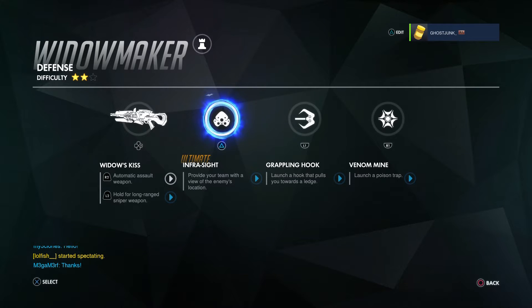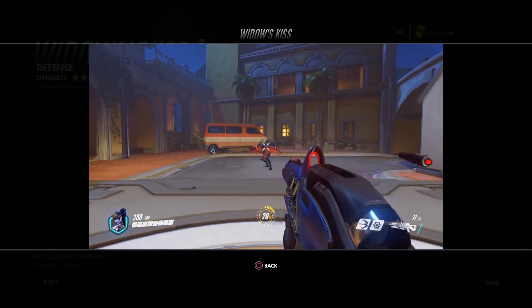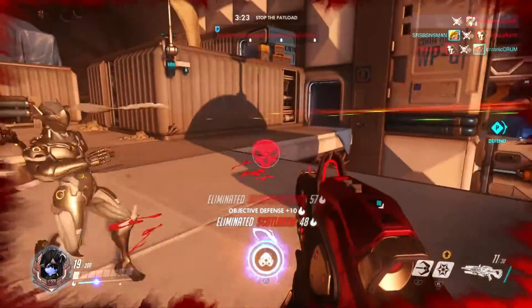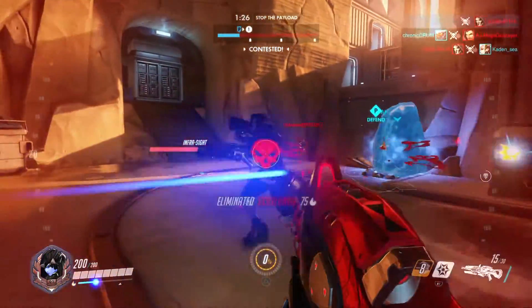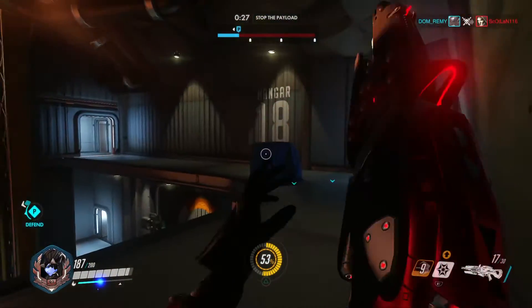Widowmaker's gun is named Widow's Kiss and it has two firing modes. Her primary fire is assault. By holding R2, Widow's Kiss fires as a fully automatic gun at medium to close range. The clip is 30 rounds and can deal very consistent damage. Don't be afraid to get up close — people often underestimate how much damage Widow's Assault Mode can put out.